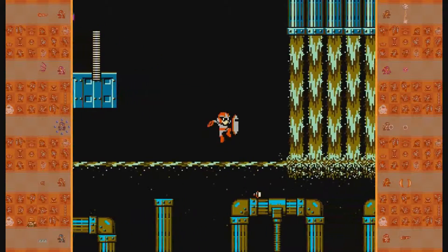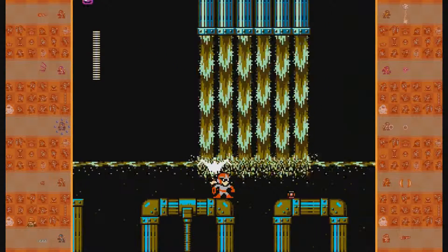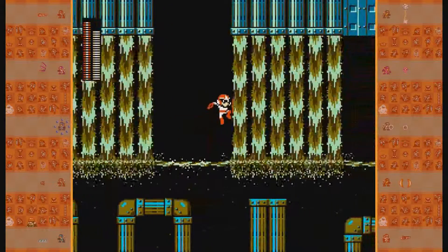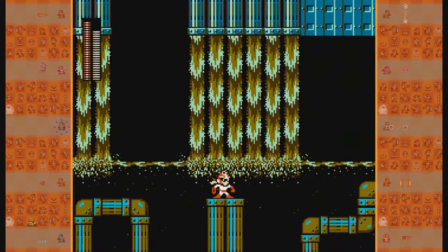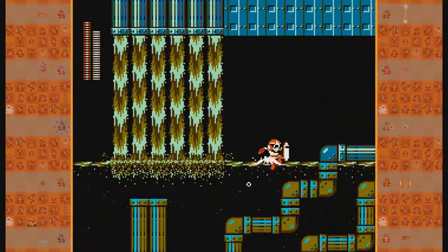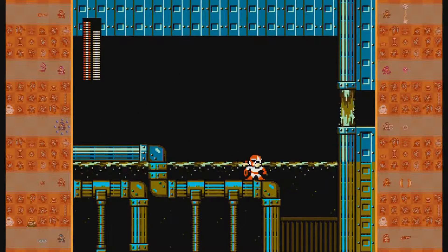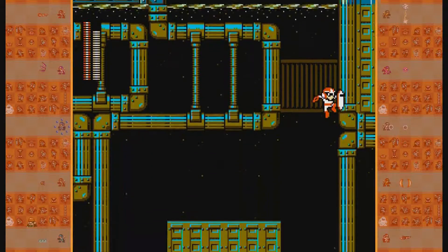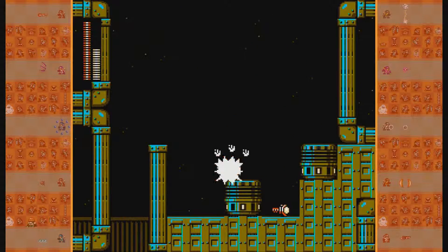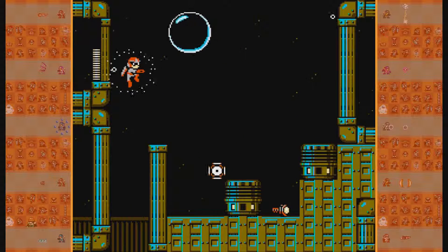These enemies fire little blobs that don't do damage but they make it hard to maneuver. You can't really jump too high, you can't move as fast — it's a pain when they hit you. It's interesting how your bullets go at the same speed when you're under water as when you're above the water. Bullets don't need physics, of course. Look at how much damage Protoman took there — he took heavy damage.